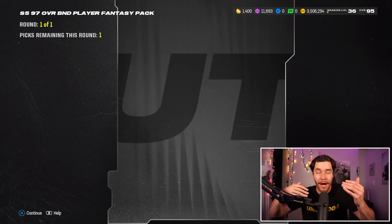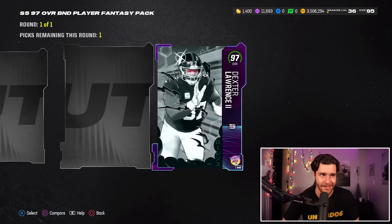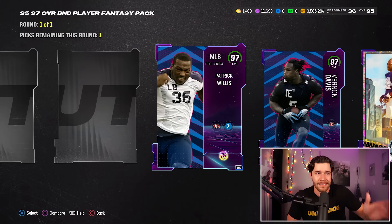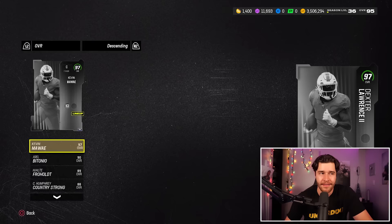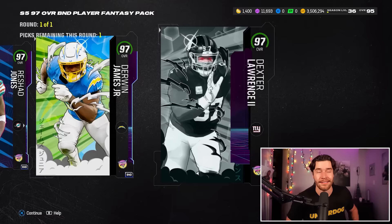Every card is going to be a redux. We've got Tariq Woolen, Dexter Lawrence at center, Derwin James at strong safety, Rashad Jones at free safety, Ed Reed, Vernon Davis, Patrick Willis, Aaron Rodgers, and Mike Irvin. To me personally there are four options to consider. Number one is Dexter Lawrence — but this is not a sexy pick. If you're using Team Captain Kevin Mawae you don't necessarily need this card at all. Derwin James, Rashad Jones, and Ed Reed I'm not a huge fan of either.